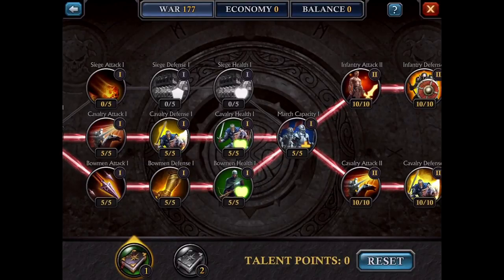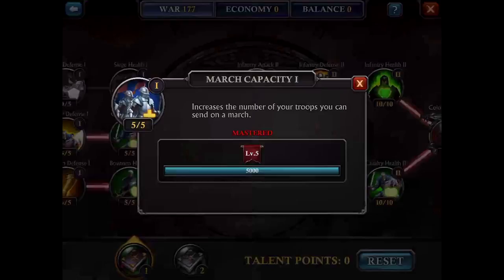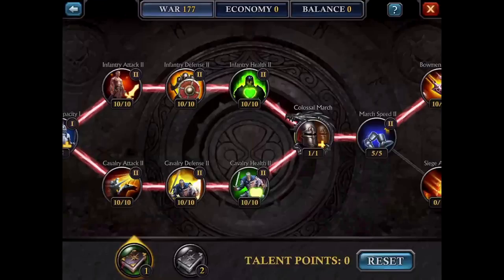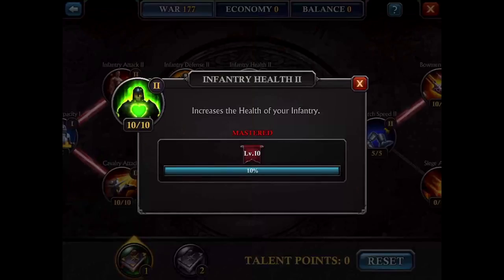Ideally you would buff up everything, but if you are free to play, you have to prioritize — therefore it is health. Moving on: march capacity is very important because it determines how many troops you can send in a single march, which is very important when attacking higher level players. You would probably do cavalry attack, then stop on defense and health, and move on to the infantry section — finish infantry attack, infantry defense, and infantry health.